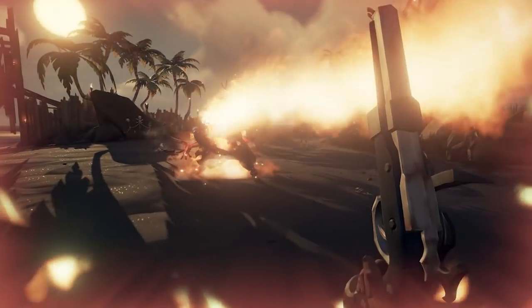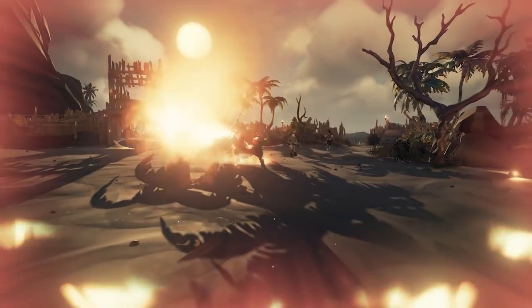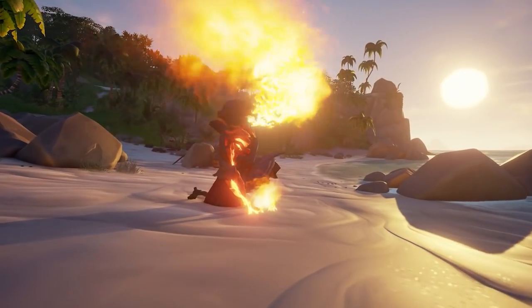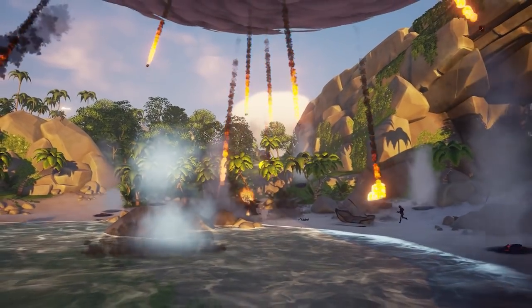Going into this battle, the best thing you can probably do is get yourself a blunderbuss and a sword. Although if you're not happy with those two loadouts, you can run whatever you'd like — I'd just highly suggest that. You'll find firebombs are going to have no real effect on the main boss, and while blunderbombs do work, it's not exactly the most useful method of taking him down.